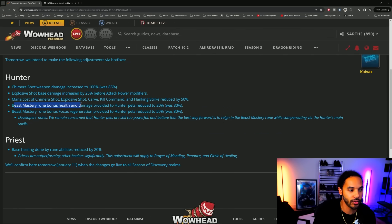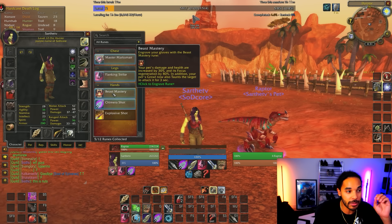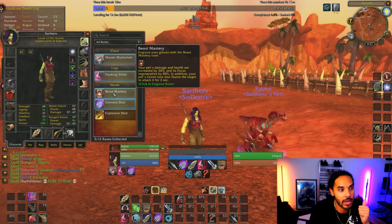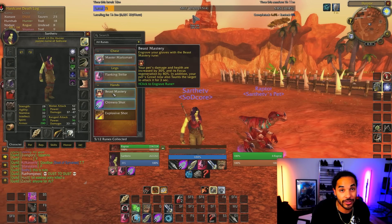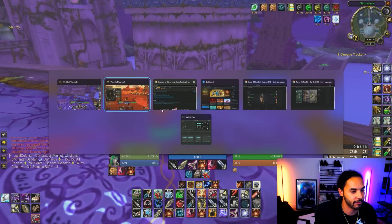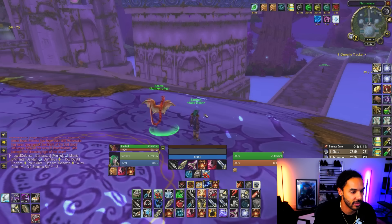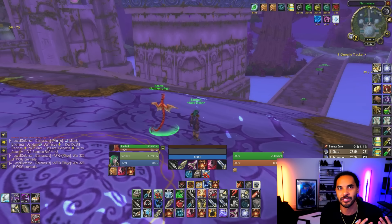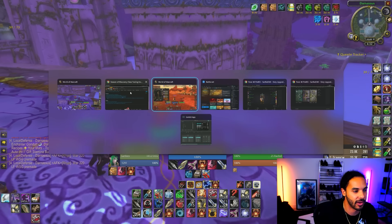The Beast Mastery rune is having the health and damage provided to the pet reduced to 20% — it was giving 30% damage and 30% HP, so that's a flat 10% nerf to your pet. On top of that, focus regeneration was reduced from 80% down to 50%. The big nerf for wind serpents is that Lightning Breath costs 50 focus. Since we're losing those modifiers, you'd probably rather have a cat. Wind serpents are still solid, but the meta pet is going to be a cat or raptor after these nerfs.